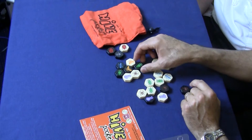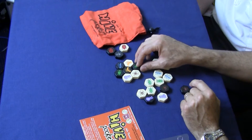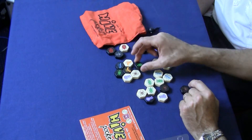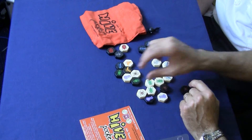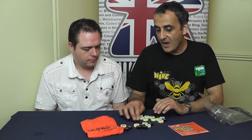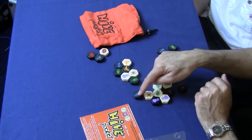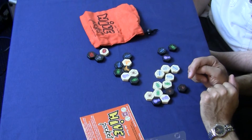You have your grasshoppers — like a grasshopper, it jumps. So it jumps across to the next available space in a straight line, so you can jump to there or you can jump to there. Then you have your ants. Just like an ant in nature scurries around and keeps moving, this can move anywhere it likes, all the way around, finishing where it wants.